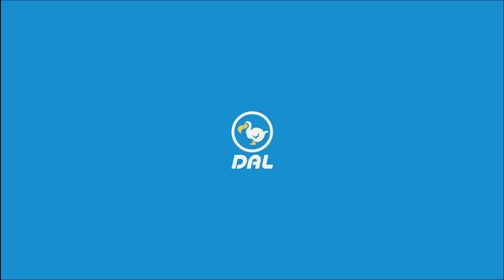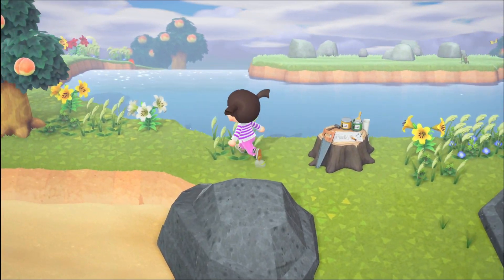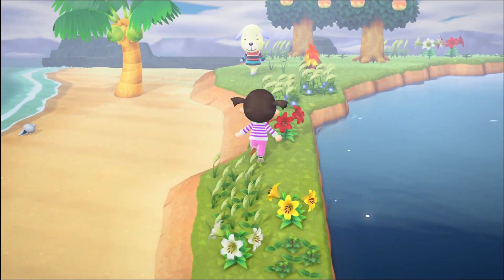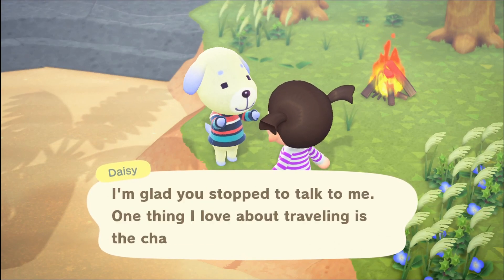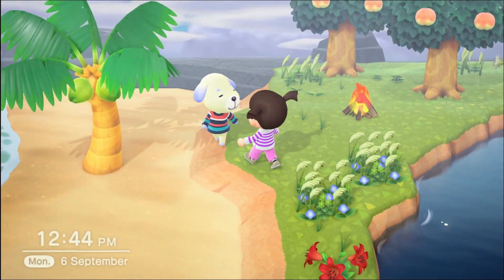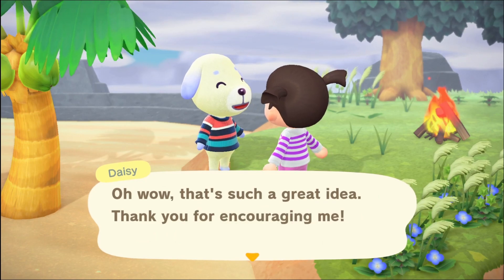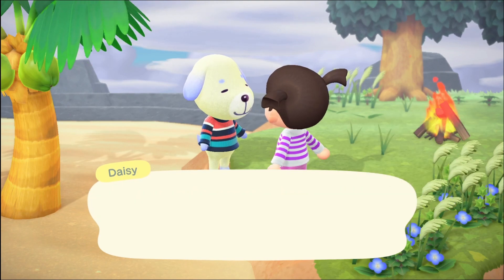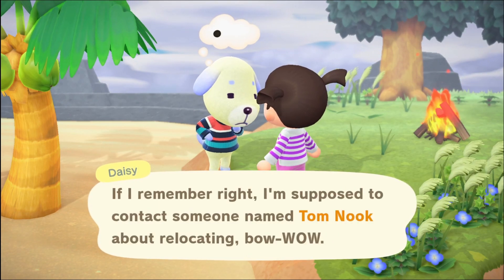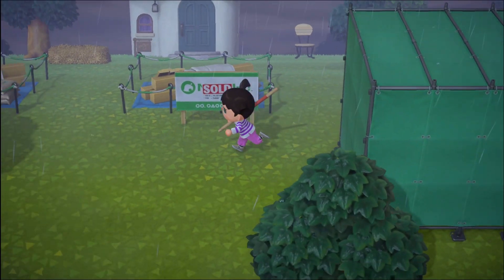We've moved on to another day and let's go villager hunting again — will we be as lucky this time? Oh my god, I see her — we got Daisy! I'm so happy with that. We found Ketchup pretty quick last time and now we got Daisy on our first ticket — amazing! Daisy's coming with us, she's so cute. And here's Daisy's house, oh that's so great.